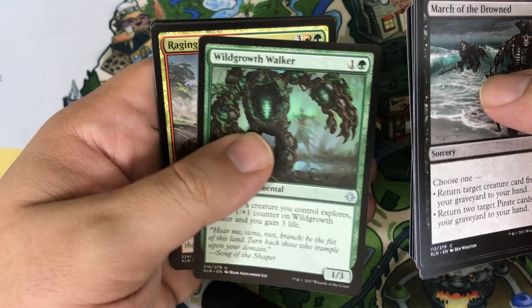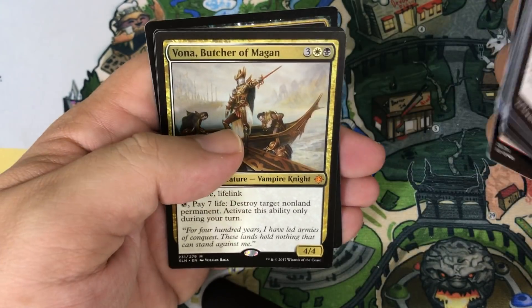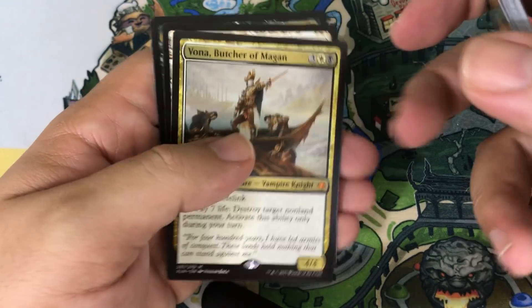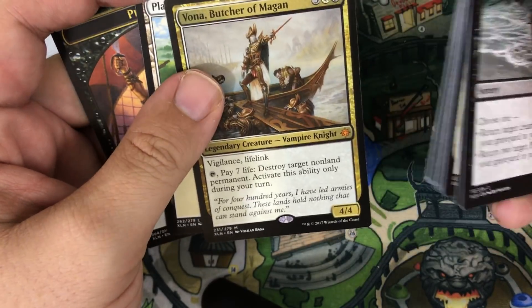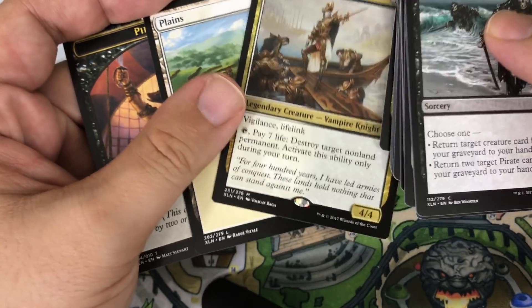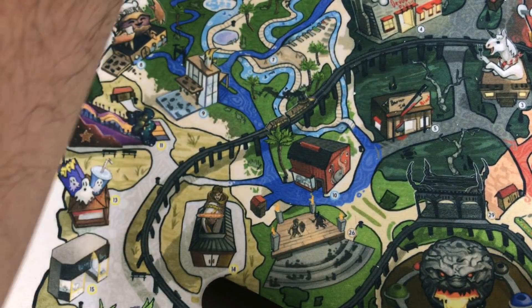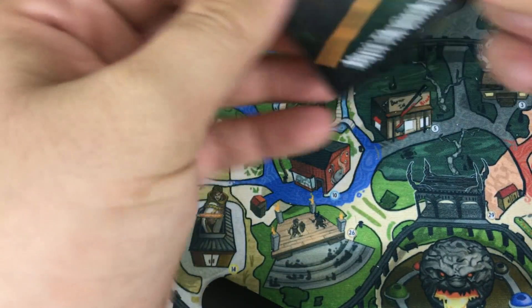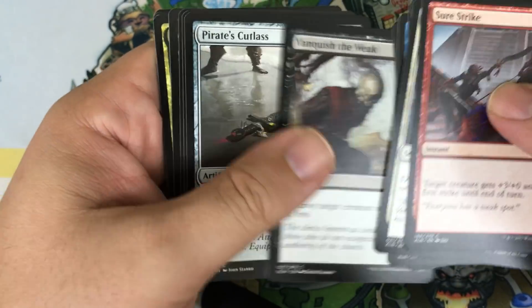Pack twenty-three: Lightning Recruit, Wild Growth Walker, Raging Swordtooth. And we got a Yona, Butcher of Megan — this is a Mythic. This is actually a really sweet card; when it first previewed I said it would see Standard play, and it has. Vigilance, Lifelink, four-four for five — that's a good card especially in a world of aggressive decks like Ramanap Red. It saw some play and I think will continue to.